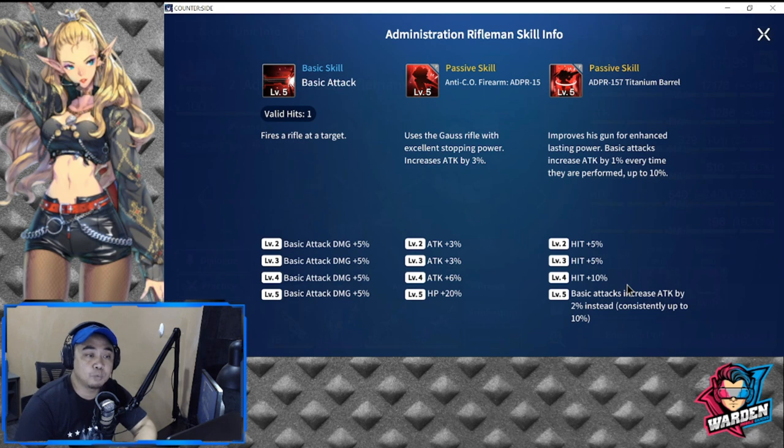His second passive is ADPR-157 Titanium Barrel — improves his gun for enhanced lasting power. Basic attack increases by 1% every time it's performed, up to 10%, which is very insane at 2 cost. At level 4, basic attacks increase attack stat by 2% instead, consistently up to 10%. This guy is purely fast and high-hitting. Both of these guys can be used in soldier teams, mech teams, and counter teams.